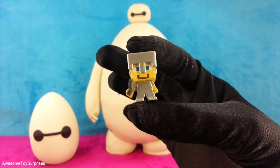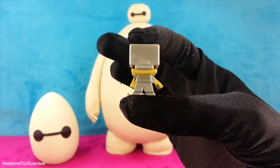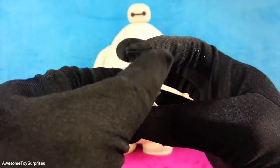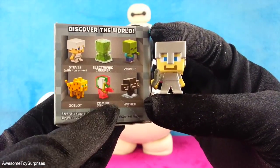That's cool! We got Steve with the iron armor. Steve comes equipped with a helmet and a sword. There's the Steve we got.